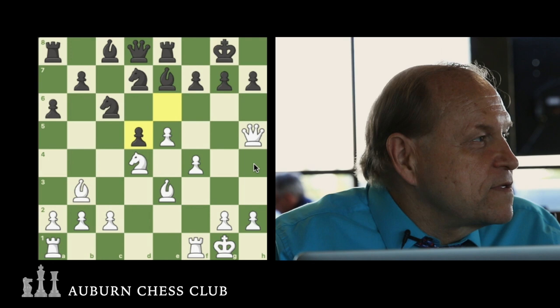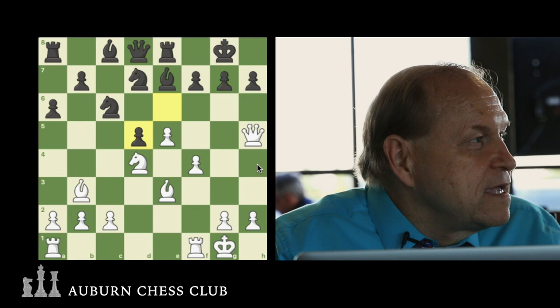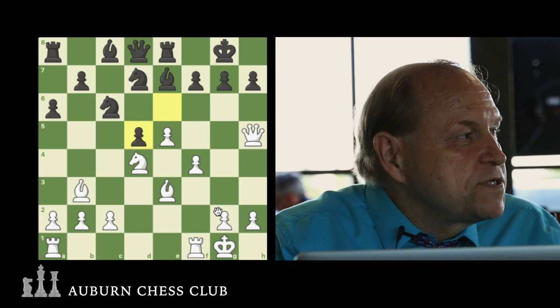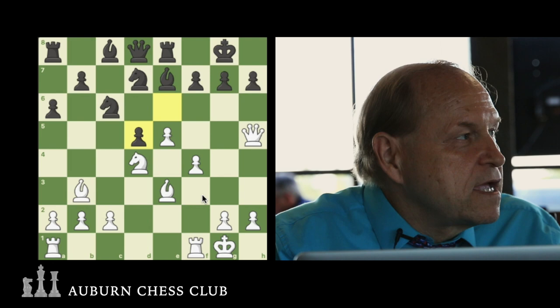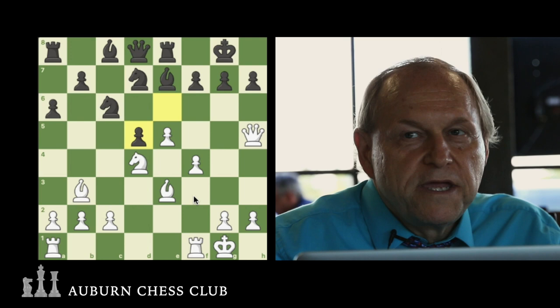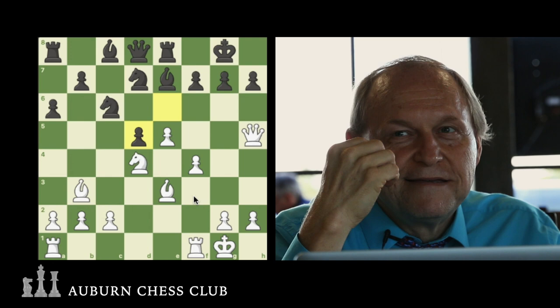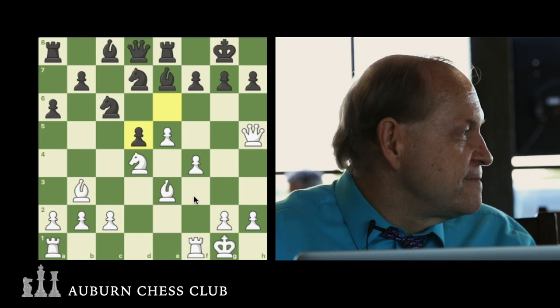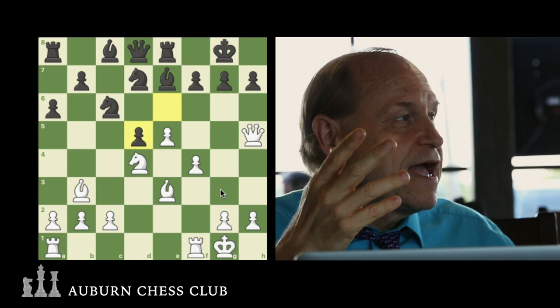Let him take it — that's the only move he has. Then Bishop on G2 goes up to F3 check. Where does he go? No more squares. We pushed the pawn up there. So Bishop takes, Bishop check, and where can he go? Bishop F3 — checkmate! You start by pushing the Rook check, then Bishop F3 checkmate. You guys did a great job!